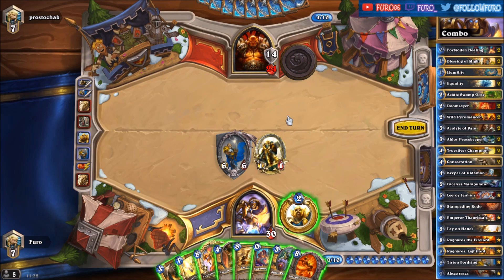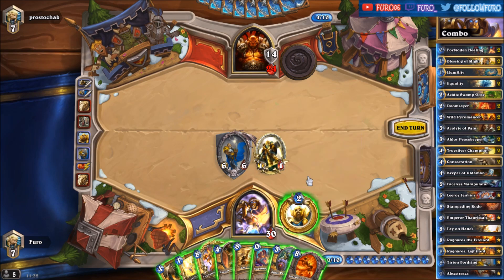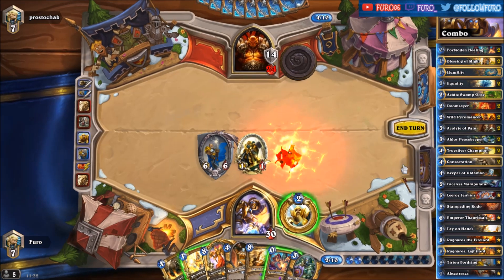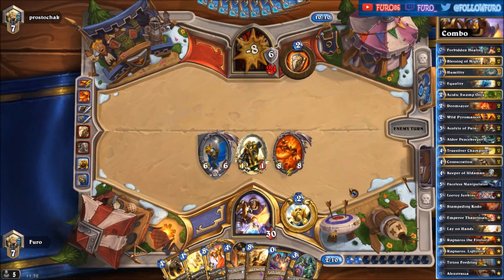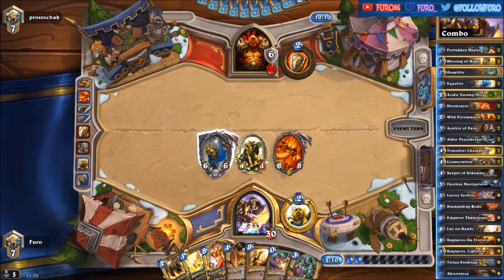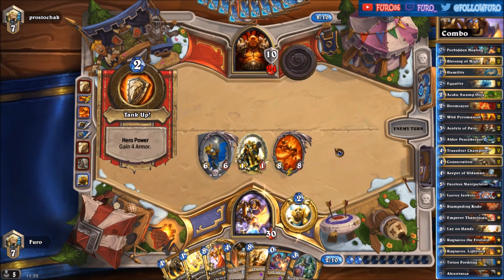He most likely has a Brawl in hand, so it might be bad if we play the Ragnaros. But on the other hand we can reduce his armor. If we play the Ragnaros we won't activate the Hero Power, so we have two strong minions. This is of course bad if we get the wrong one out of the Brawl. So let's play Ragnaros. If we are losing the Tirion we of course get the weapon via the Brawl, so that wouldn't be the worst outcome. Best outcome is of course if we have Ragnaros on the board.